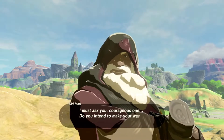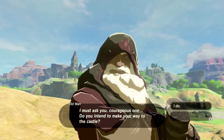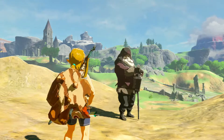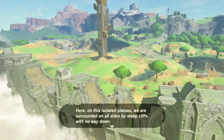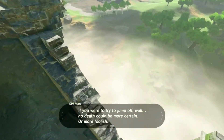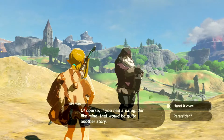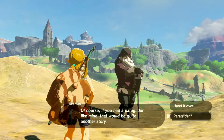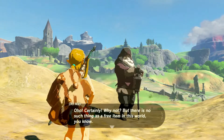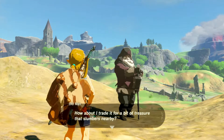I must ask you, courageous one — do you intend to make your way to the castle? You can say 'I do' or give a non-response, but we do. I had a feeling you would say that. Here, on this isolated plateau, we are surrounded on all sides by steep cliffs with no way down. If you were to try to jump off, no death could be more certain, or more foolish. Of course, if you had a paraglider like mine, that would be quite another story. You could say 'paraglider?' or you could say 'hand it over.' He says: Oh, certainly — why not? There is no such thing as a free item in this world.